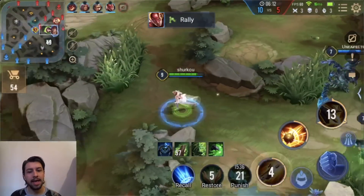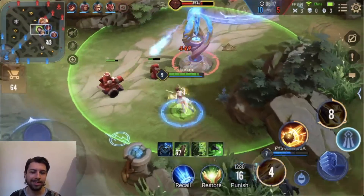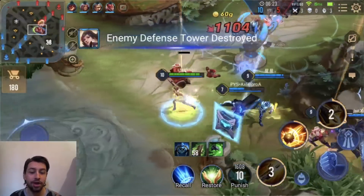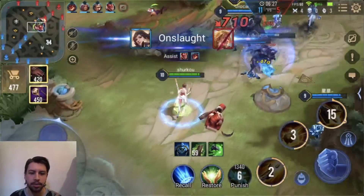I saw it about a week ago on AOV Sean's YouTube channel. He's a Taiwanese YouTuber who always shows tier lists and stuff. I thought it was clickbait — listen, I put devil's handshake on everything, so it's a huge surprise I'm not building devil's handshake on Violet.